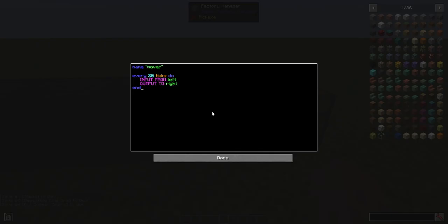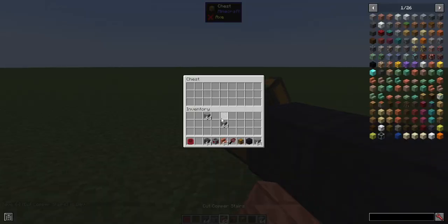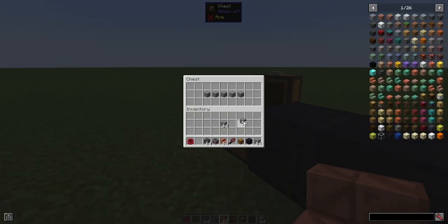What if you only want to move one item at a time? If we just say 'input one', that should work. So now it's taking one at a time. But we usually want to do something a little more complex than that.